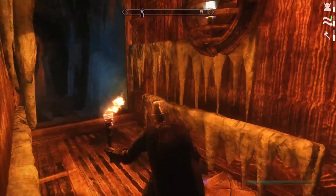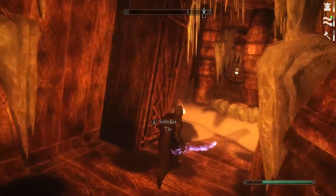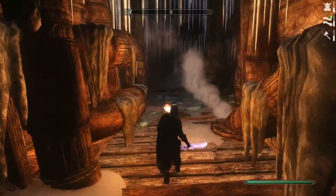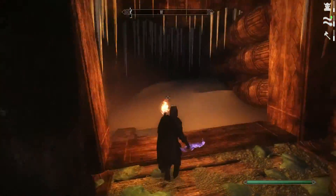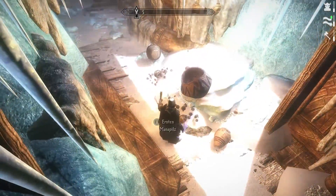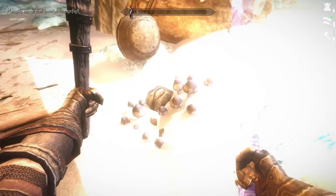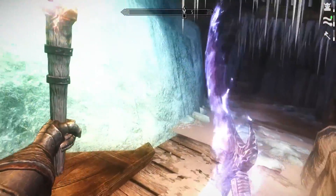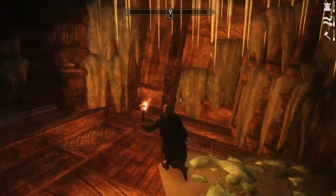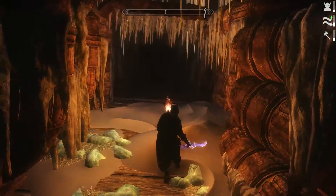Master cockpit, master lock. We could try this later, probably. Maybe there's a key somewhere, because I don't think I can pick a master lock just that easily. Those are actually mana mushrooms - they are pretty much like mana potions, just a little bit weaker.